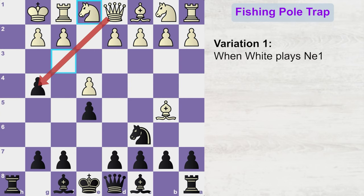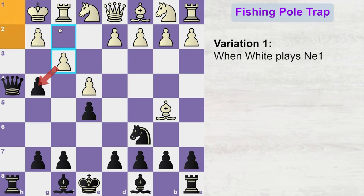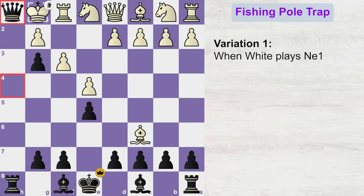In the e1 variation, if the knight comes to e1, then black can immediately put white under pressure by playing queen h4, threatening checkmate on either h2 or h1. Notice the beautiful battery this rook and queen form on the open h-file. White's king has no safe squares, so he will try to create one by playing f3. But black takes away even that square by playing g3. White has no good moves left — no matter what he plays, he will get checkmated next move. For example, if white plays bishop to c6, then queen h1 is checkmate.